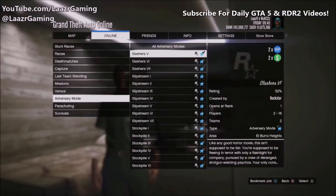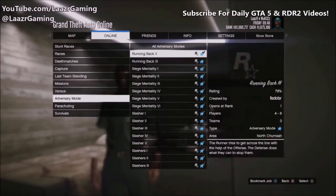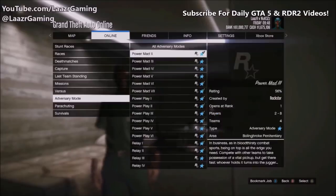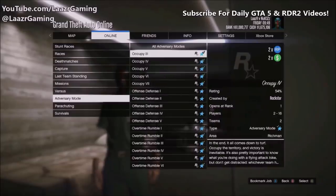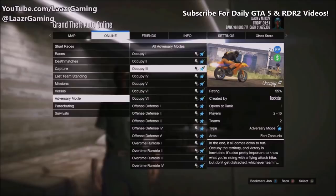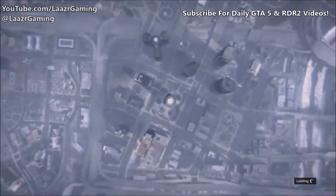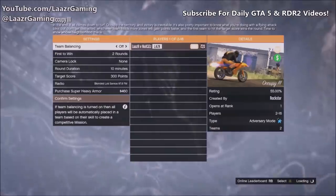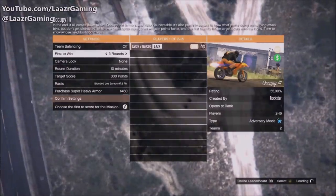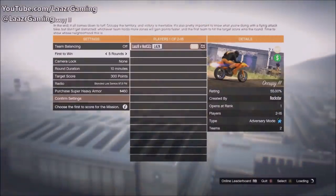You want to start any of the Occupy adversary modes — it doesn't make a single difference which Occupy map you end up starting. This is another difference from the Slashers method, because on Occupy the boundaries don't shrink, so you can easily grind this out AFK. Once you arrive at the setup menu, unlike before when we were capped at only four rounds, starting it in an invite-only session now allows you to play up to seven rounds.